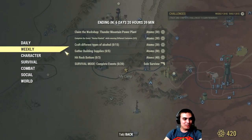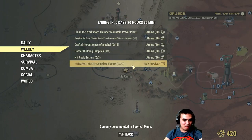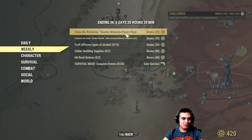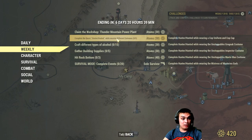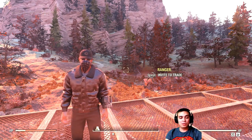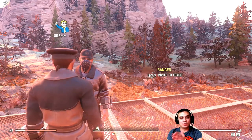By the way, what are the weekly challenges? Okay that's an easy one - survival mode, complete events. Yes, this is cool - we're gonna get the survival rifle with no problem. I'm gonna make separate videos on how you can do these. There's a lot to do. Let's keep that for the next video because I'm gonna be covering the weekly challenges starting from yesterday.